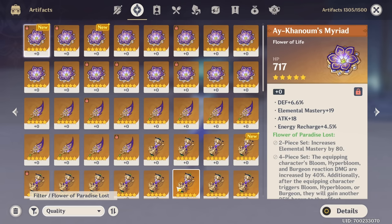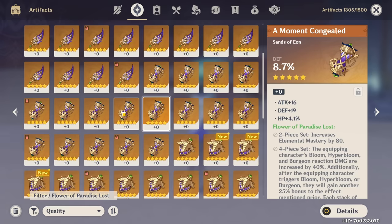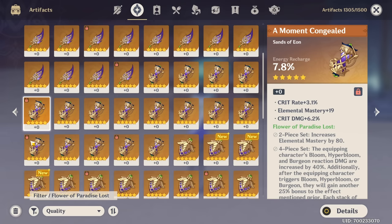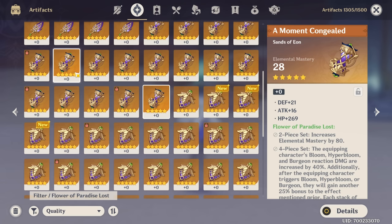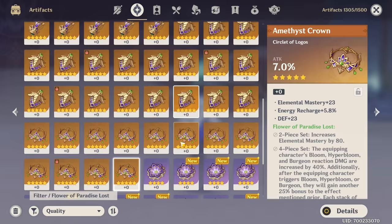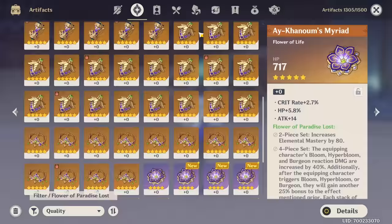Let's take a look at what we have gotten and see if we can make a set. First things first, we need at least one main stat with Elemental Mastery — one of our Sands, maybe? We do have one, but it's Triple Flat. I would prefer something not Triple Flat, but literally the only one we have is the Triple Flat. It would technically work. We just really want as much Elemental Mastery as possible. Not one Elemental Mastery Goblet out of all these. We can't make a set, which means we need to keep farming until we at least get a Circlet or a Goblet with Elemental Mastery.